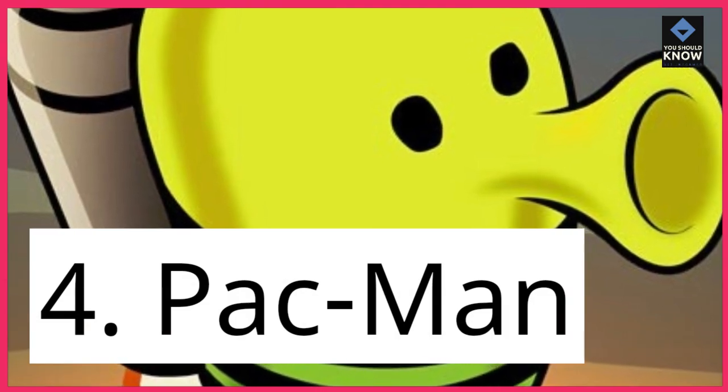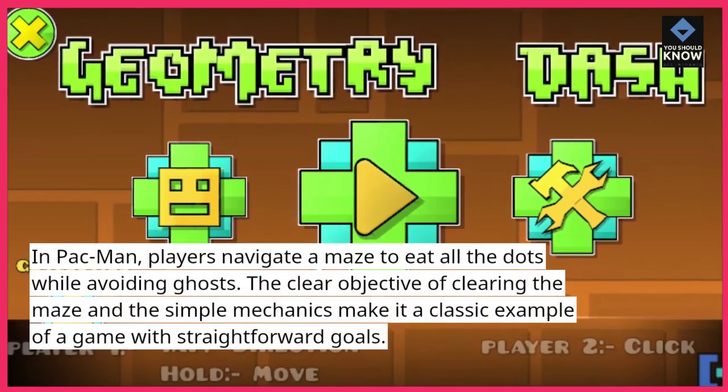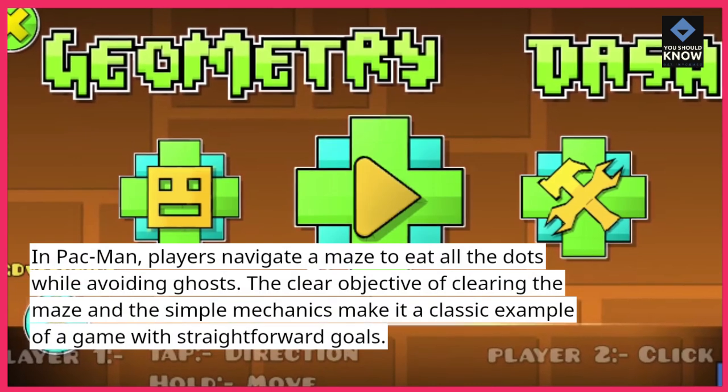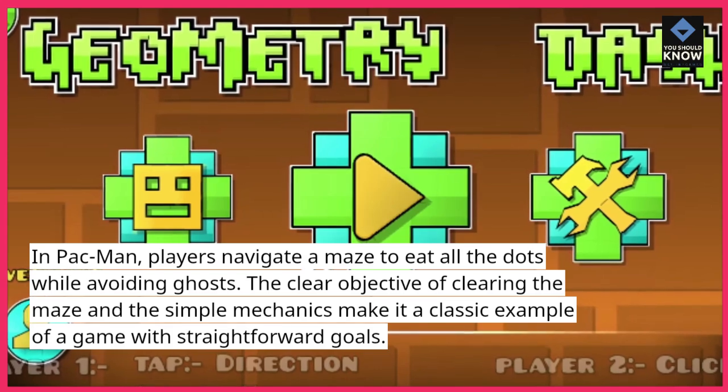4. Pac-Man. In Pac-Man, players navigate a maze to eat all the dots while avoiding ghosts. The clear objective of clearing the maze and the simple mechanics make it a classic example of a game with straightforward goals.